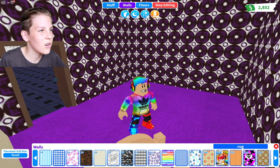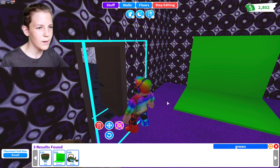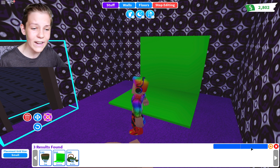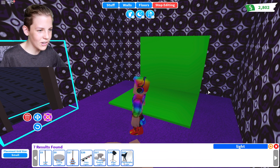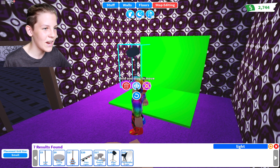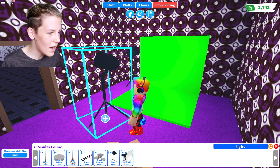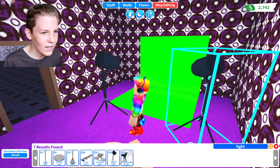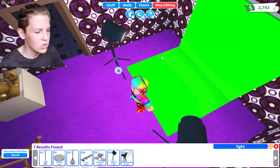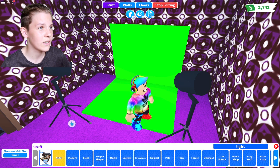I accidentally picked a wall that's almost a hundred dollars — I meant to pick a cheap one. Now I need to go into stuff and find a green screen — there we go! That's my green screen. I hate when it goes night, but because this is my recording studio I can get two stage lights. I don't really use stage lights in real life but I think it looks cool. I want it to look as much like a recording studio as I can make it.